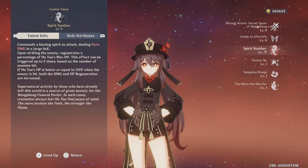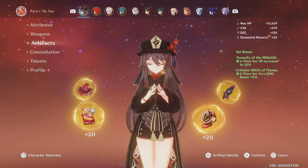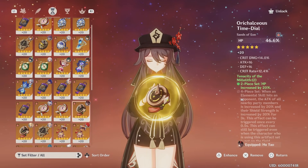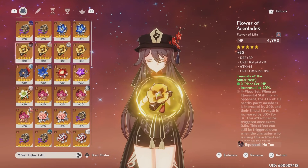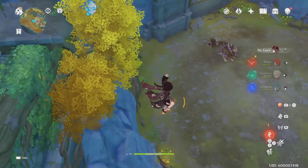I have her talents level 9 all the way down. Like I said, HP-to-attack conversion is very important. I have her on two-piece Crimson Witch, two-piece Millilith. I have her on some pretty good pieces — nothing super fantastic, nothing spectacular, but good enough to suffice and make a little showcase.